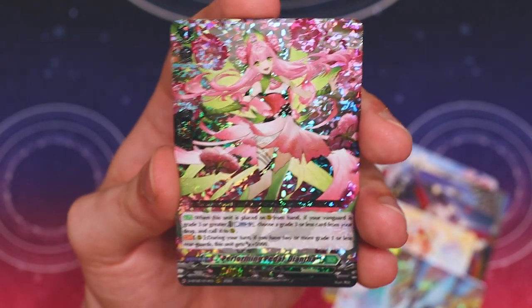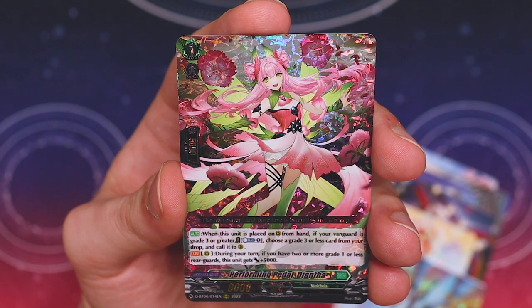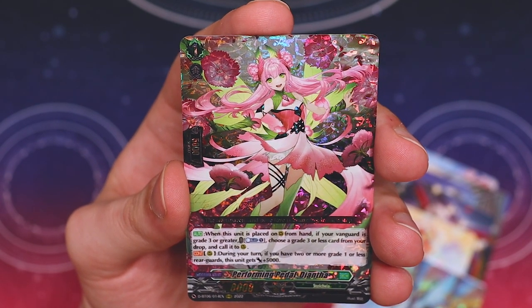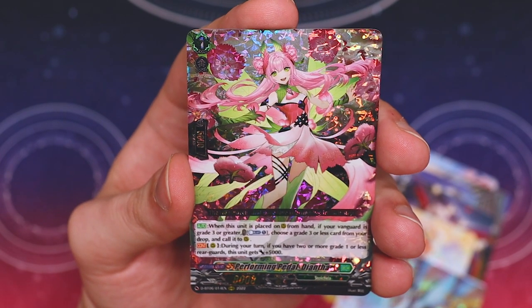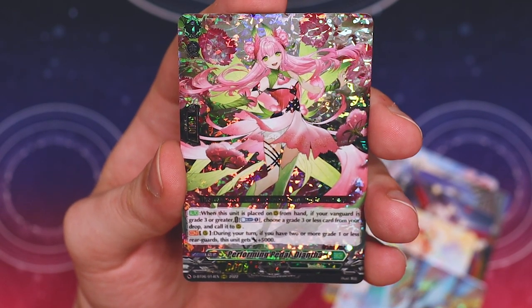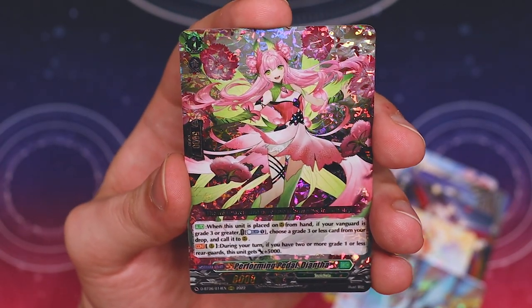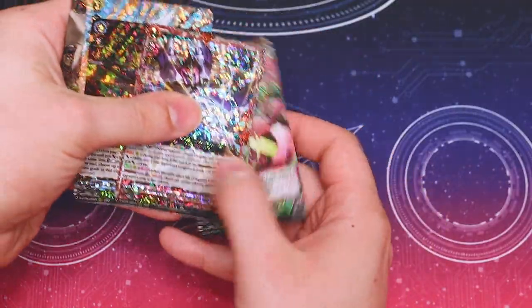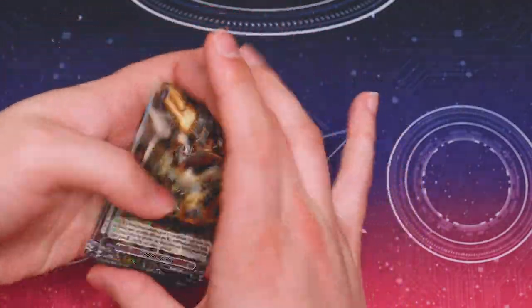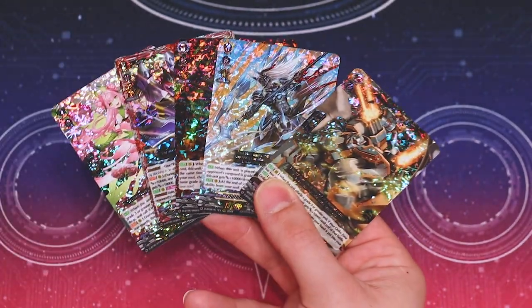A fifth Triple R! When this unit is placed on rear guard from hand, if your Vanguard is grade 3 or greater, Counter Blast one, choose a grade 3 or less from your drop and call it. During your turn, if you have two or more grade one or less rear guards, this gets 5k. That's not bad - it's a good support grade one. I don't think I've ever pulled 5 Triple R's in a box in my life.